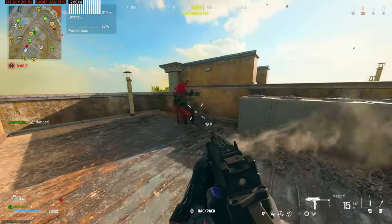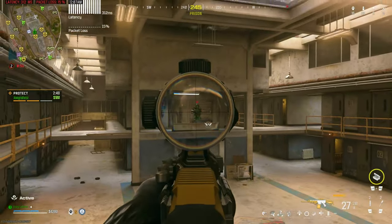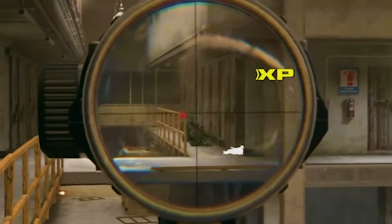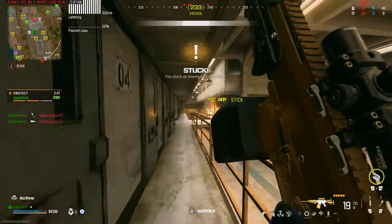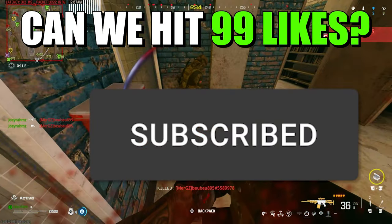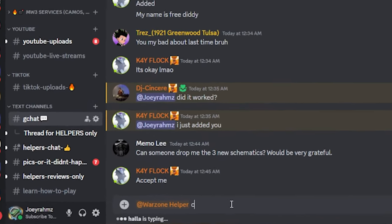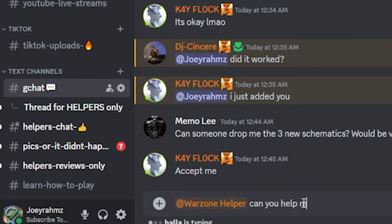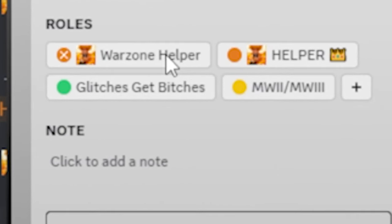I'm going to be showing you how to get rid of SBMM from Call of Duty Warzone lobbies and basically turn the whole lobby into a bot lobby where players don't even shoot back — they're all newbies. All you need to do is go to the link in my description, join my Discord, and tag a Warzone helper. Once you tag a Warzone helper, let them know you need help with SBMM — they'll respond with yes. This is the Warzone helper, you can tell by the tag.